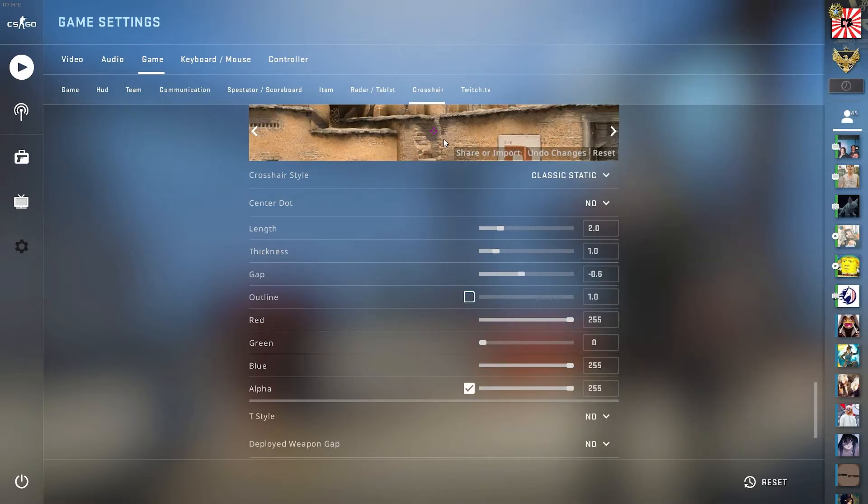This is my custom crosshair in-game. If you guys want to try this crosshair out, you can simply just copy the settings I have right here. Just mess around with these sliders — you can see exactly what they do to change the crosshair. The length, of course, is going to make it longer, and everything else, just like length, is going to be pretty straightforward.